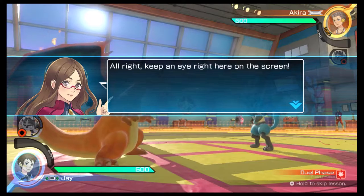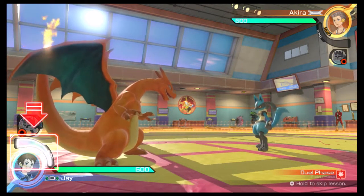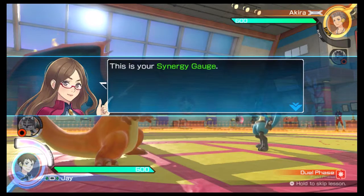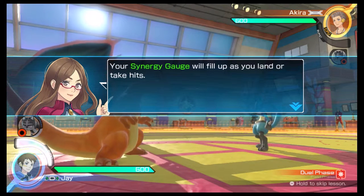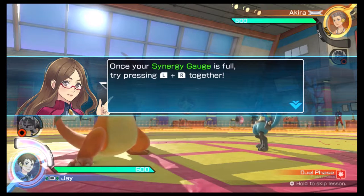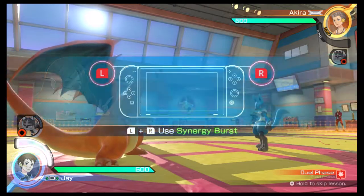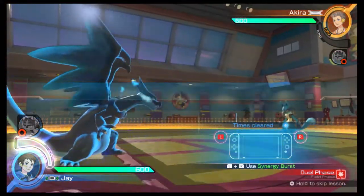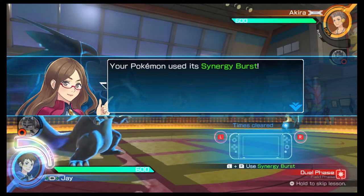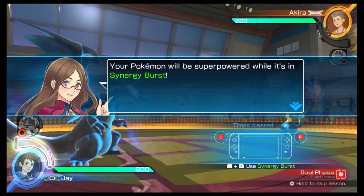Keep an eye right here on the screen — this is your synergy gauge. Your synergy gauge will fill up as you land or take hits. Once your synergy gauge is full, try pressing the L and R buttons together. Your Pokémon used its synergy burst. Your Pokémon will be super-powered while it's in synergy burst.